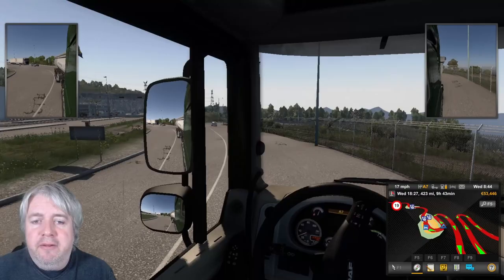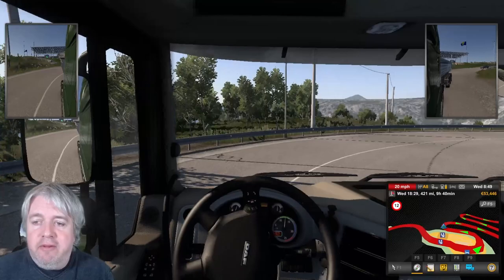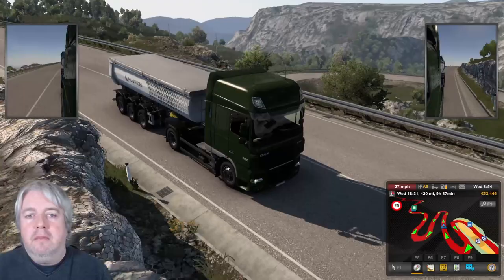We've gone just over an hour into the journey and we've crossed over from Macedonia into Bosnia. This is one of the most spectacular parts of this journey - this road snaking down the side of a mountain all the way to the bottom. It's a 12 miles per hour speed limit, you have to go super slow on those corners, and you can see down there the beautiful sea - well, not quite yet.